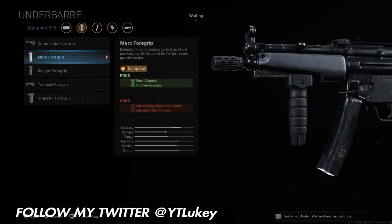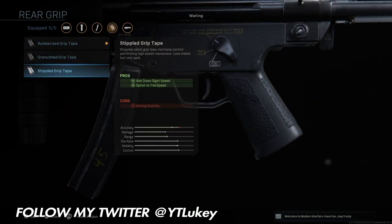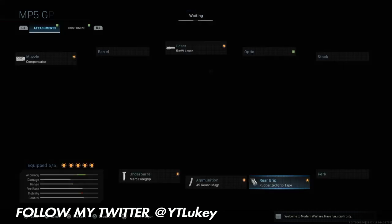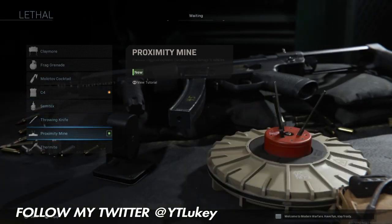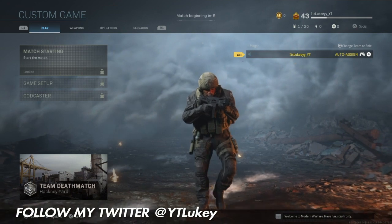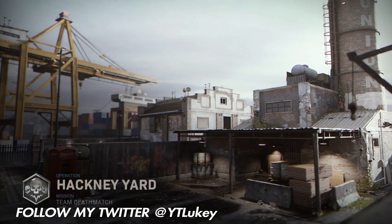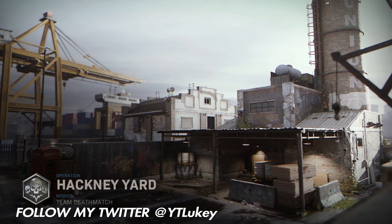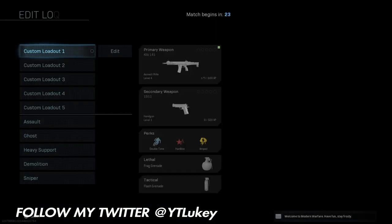The next thing I recommend is the Merc 4 grip, which reduces your recoil and also improves your hipfire accuracy. Extra ammo is always good because if you're not aiming in and just hipfiring, the more ammo you have the more you can spray. You can also stick on a stun grenade to stun enemies and then hipfire them while they're stunned. You don't need a stock since you're not aiming in, and no reflex sight is needed either. Read the pros and cons of each attachment — if it says hipfire accuracy increases, use it.